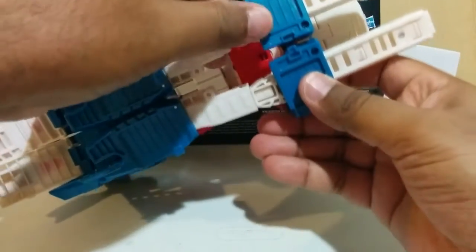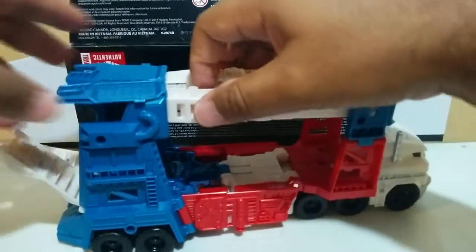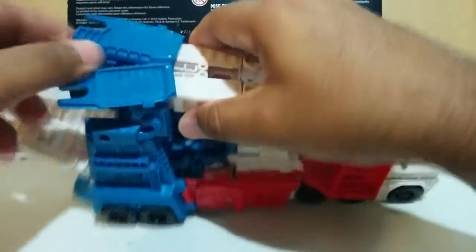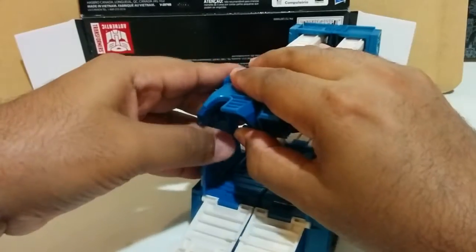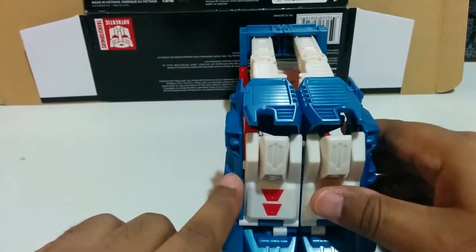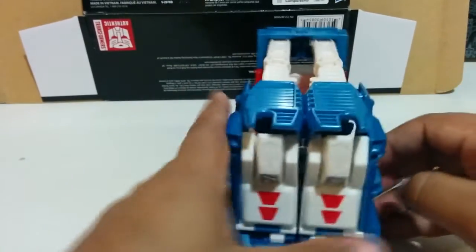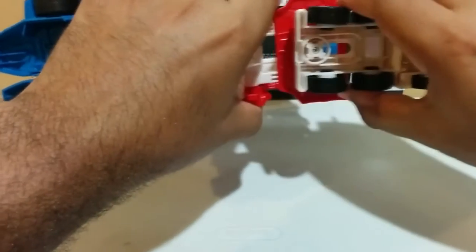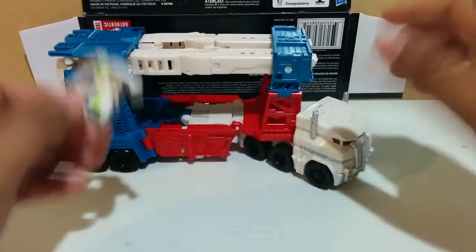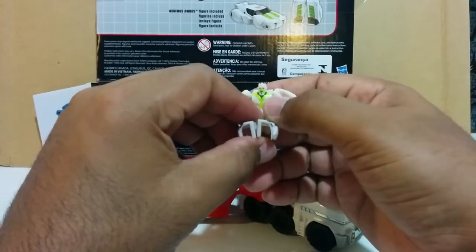The two arms connect down there as well as up here, and all you have to do is push these back — they'll probably separate but you can just stick them together again. You see these tabs — they go into this, bring them down and in. Then you can close it; as you can see this tab, this top part, goes inside the wrist armor. That's the back, and the last step is with the cab — bring it down and forward.